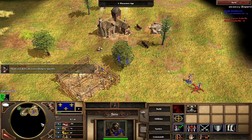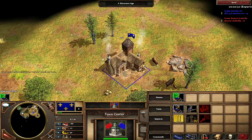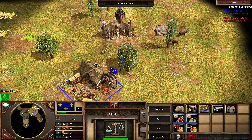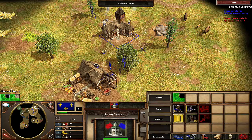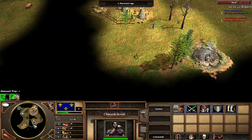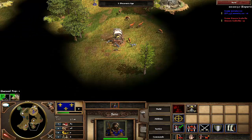I'm pretty much where I want to be in terms of the initial start. As soon as this is built, I'm going to get hunting dogs. Hunting dogs on the way. I'm going to start from this just to be safe that I don't miss a villager training. I'm going to start gathering food, actually. Gotta be careful not to run into those — that could mean the end of my scout there.